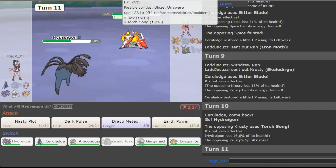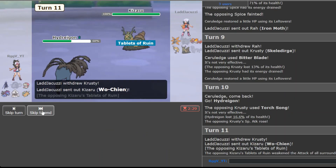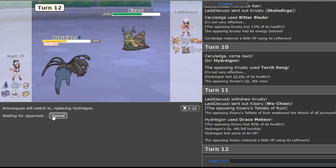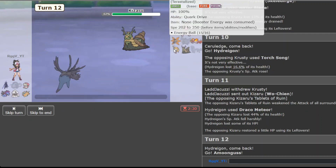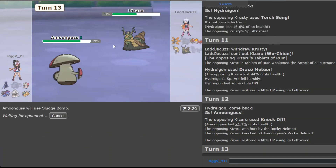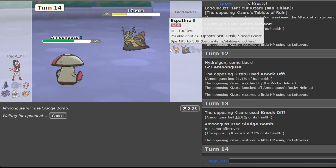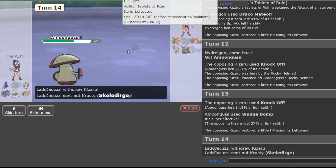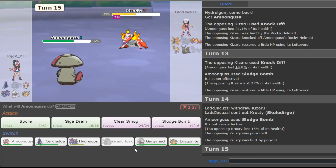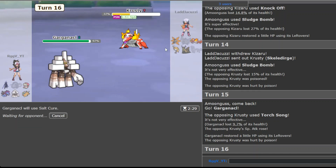We can bring in Hydragon and this time around I'm clicking Draco Meteor. Can you hit this? Going Amoonguss on the possible switch. At least see those for the Knock Off. Clicking Sludge Bomb here - whatever comes in is going to enjoy getting Sludge Bombed. He brings the Skeledirge and we get the toxic in - that's just perfect. I'm going to bring Garganacl in so it can get a Salt Cure on this.